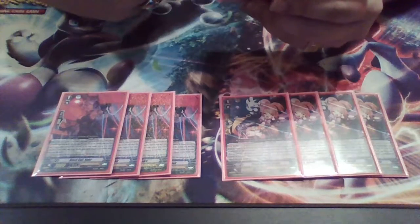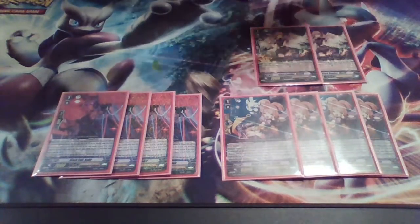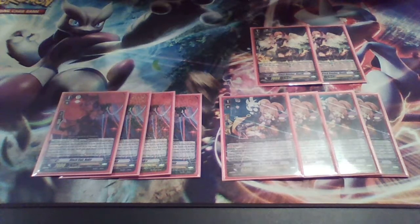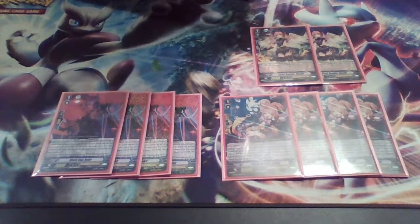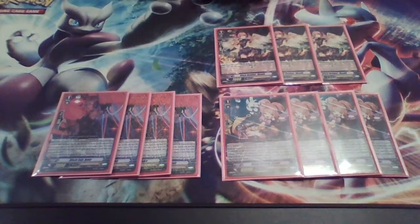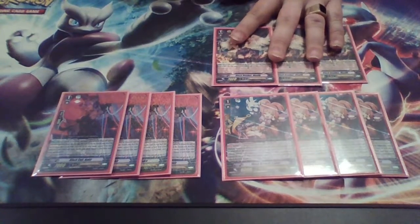Next, three copies of Black Bomber Malik. Her skill: when this unit is placed on the rear-guard from your damage zone, until end of turn she gets Rescue 1. GB1 — at the end of the battle that this unit attacked or boosted, and it was directed at a vanguard, choose a card from your damage zone, heal it, then choose one of your vanguards and deal 1 damage. So you get a rescue check — possibly re-standing a unit, getting a heal, or powering up your vanguard and giving it a crit. It's a great card; I'd even consider playing it at four, but three is solid.